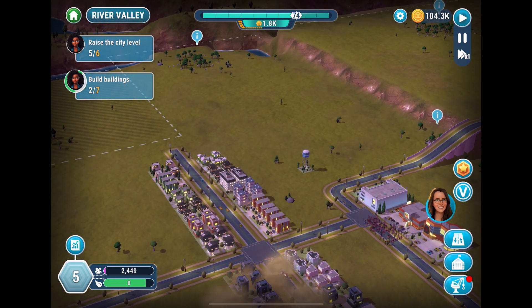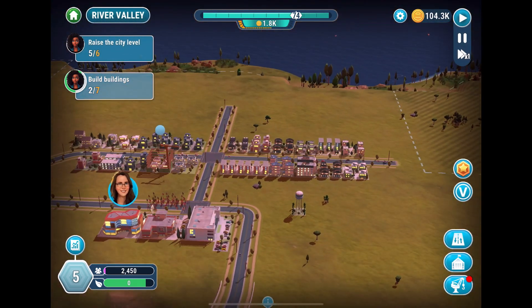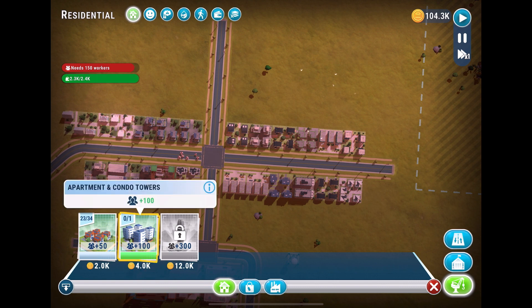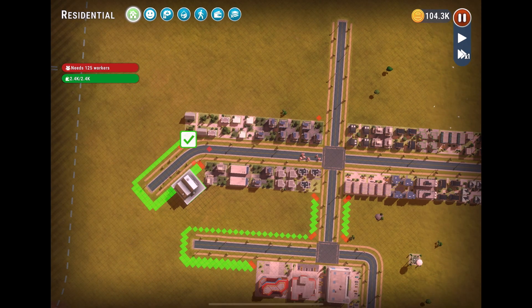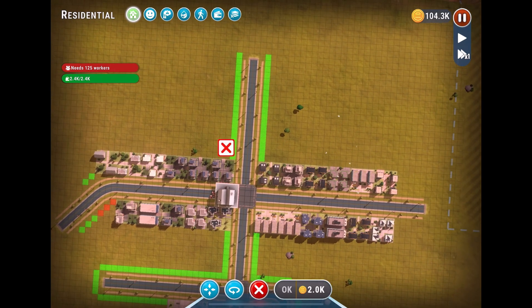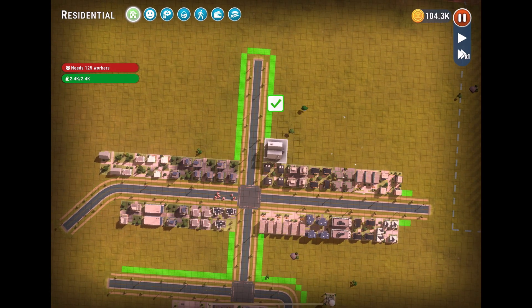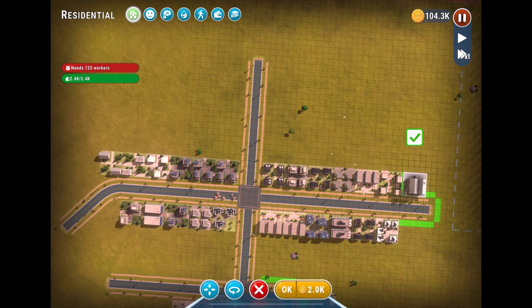We still need to increase the city level — we need to put two more buildings. The game is letting us know to go ahead and put the apartment towers. We'll put apartment towers on this curve, extending the neighborhood, and we'll get some more road going.